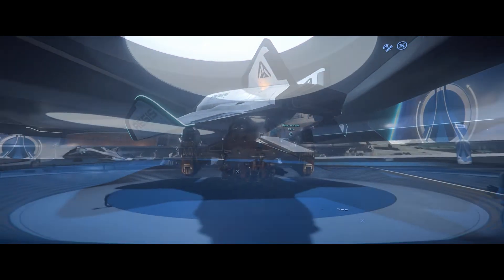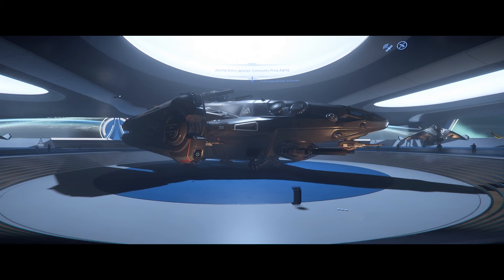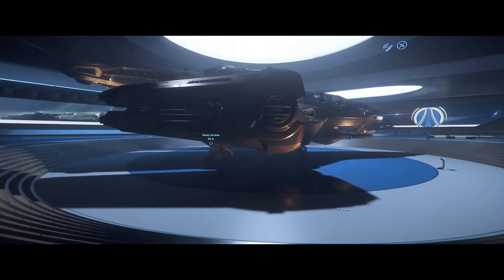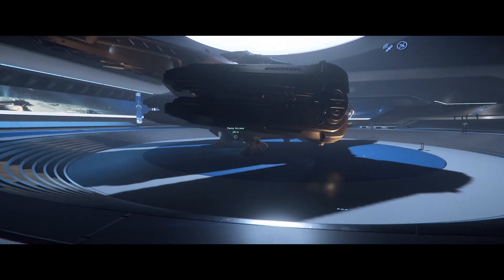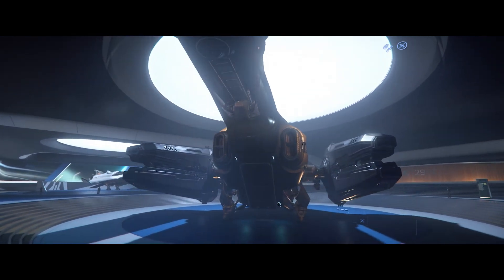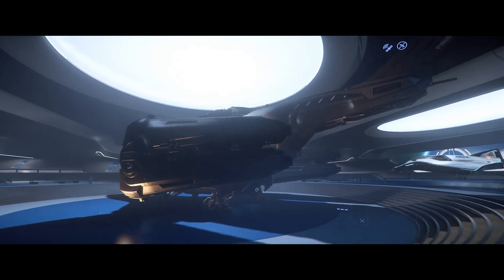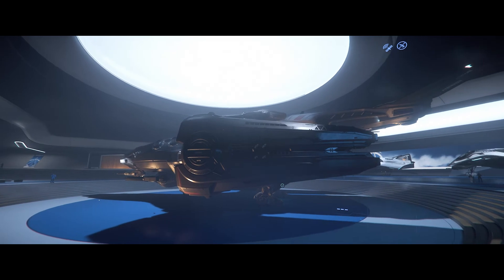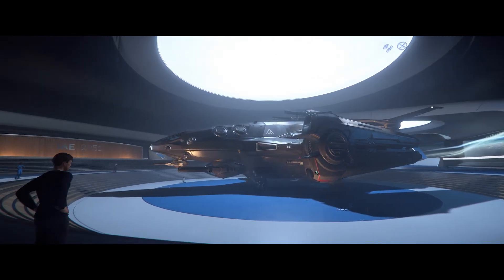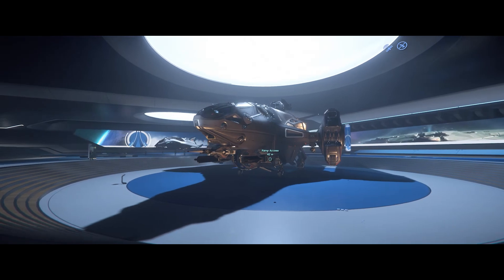The other ship in this hall is the Redeemer, and this one was a fan-built ship designed many years ago. The developers at CIG said they would put it in, and here it is — designed by the fans and then CIG took it and did what they wanted with it. It was supposed to be a drop ship to begin with, but now it's basically a giant gunboat with some giant shields on it. It's got these nutcracker engines that open up when you're flying and it's supposed to have really good atmospheric flight.